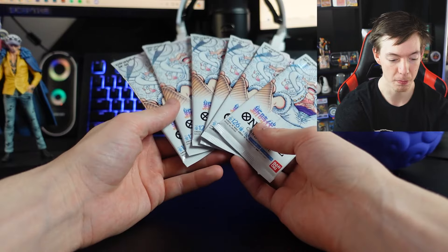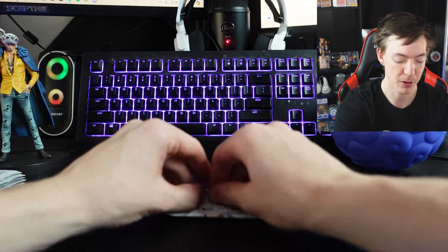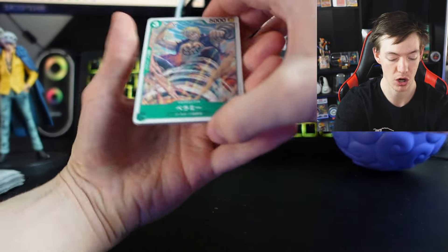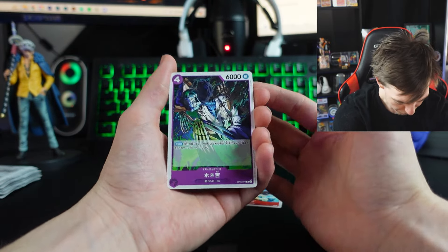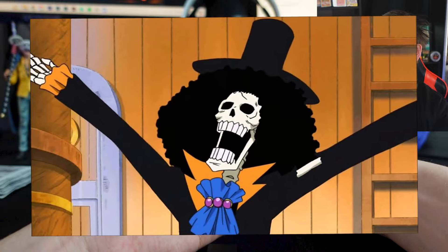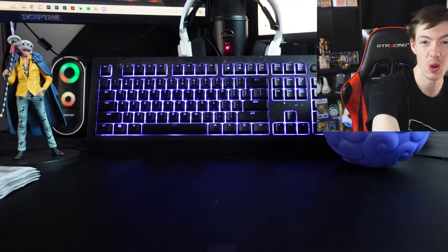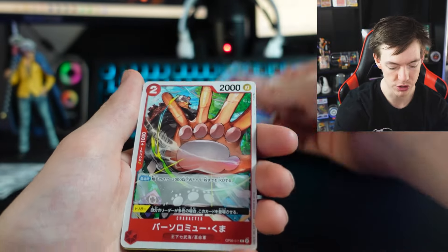Now is the time — we open up 6 of the OP5 packs. These guys are the Japanese versions, so if I do misread them, I'm sorry. We got a Bellamy. Brook in his dead form — very nice. Well, I guess he's always dead. Yo ho ho ho. We get a Soldier card. I wish I knew what that said, but that is a beautiful Land of Wano card — maybe it's 'Welcome to the Land of Wano.' Very beautiful card. Just look at the illustrations on these cards — they're just so pretty.